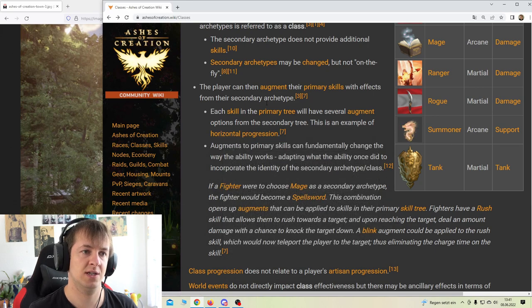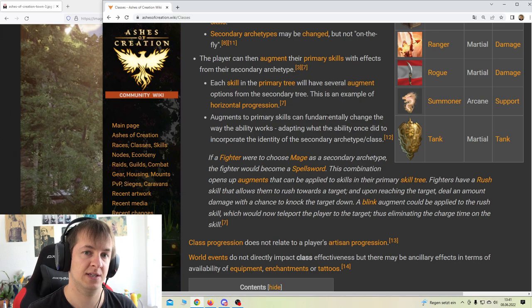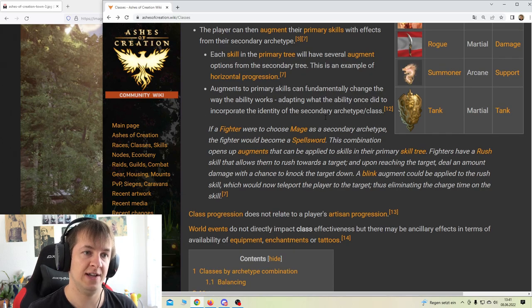That's interesting that they're going this direction. Augments to primary skills can fundamentally change the way the ability works, adapting what the ability once did to incorporate the identity of the secondary archetype. If a fighter were to choose mage as a secondary archetype, you guys can see I'm correct - so you can be a fighter-archer, or even a hybrid like a spell sword.